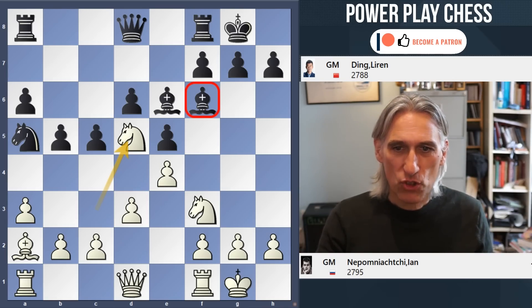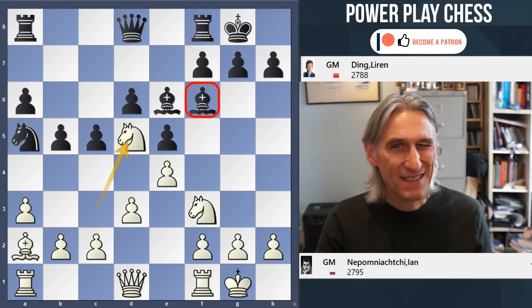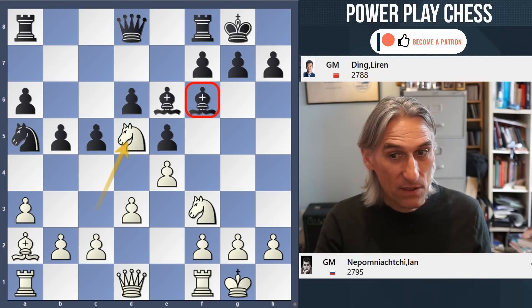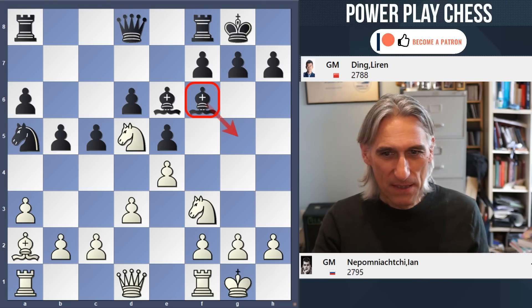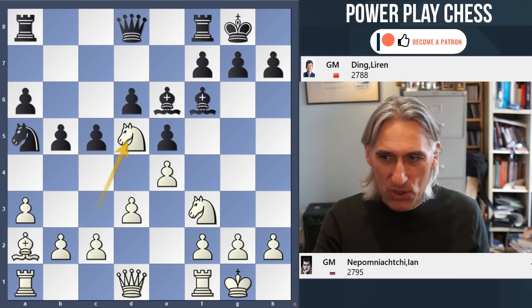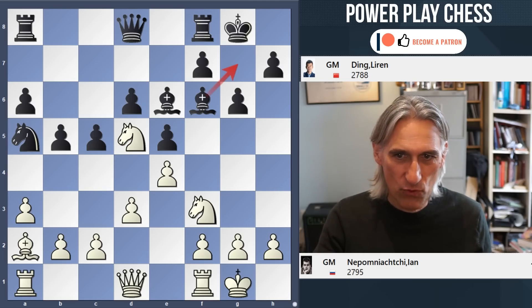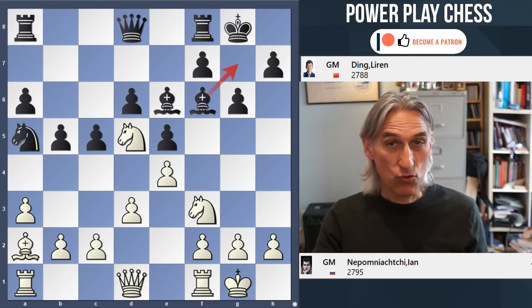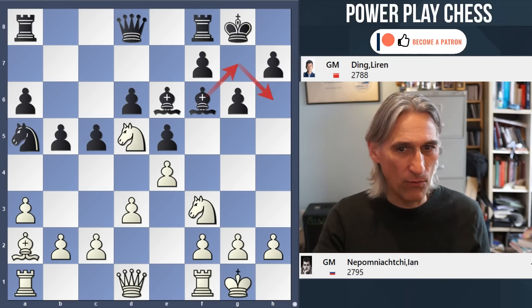Black has the two bishops, but at the moment that bishop on f6 doesn't achieve too much — it would love to come to g5, but that's problematic at the moment. But g6 — that just makes room for the bishop to drop back to g7, so this bishop can come into the game quite effectively later on.